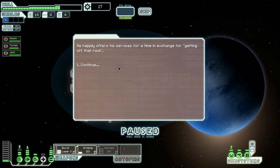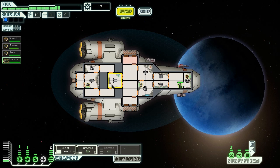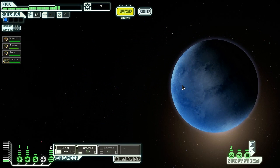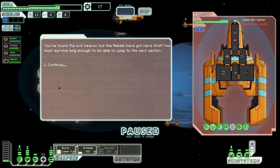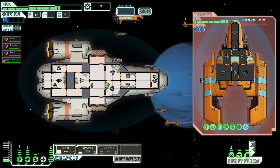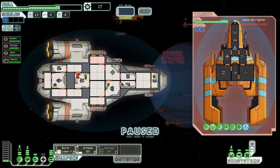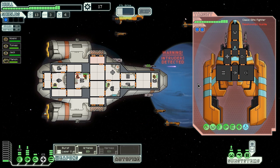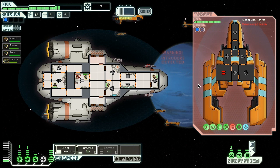We got a new crew member - a rock man. Rock men are immune to fire but they move slowly and have more hit points. The full version is coming out on Steam in September or August. If you don't go faster than the rebel fleet, the rebel fleet will catch up to you. This is a bad fight because even if you win you don't get anything from it - you don't have time to salvage. You've just got to retreat.